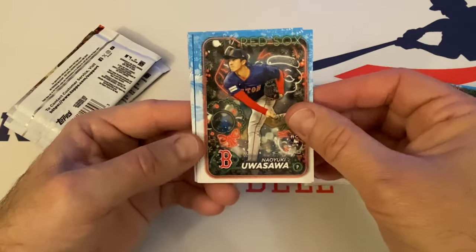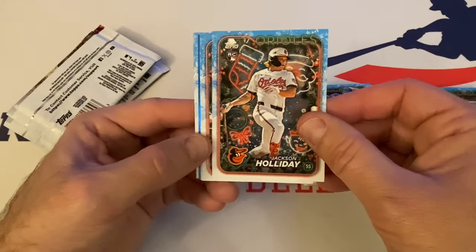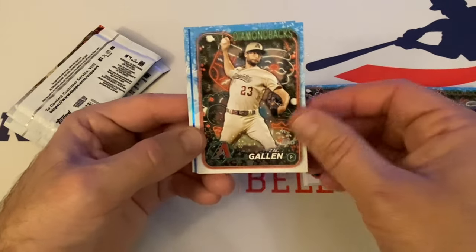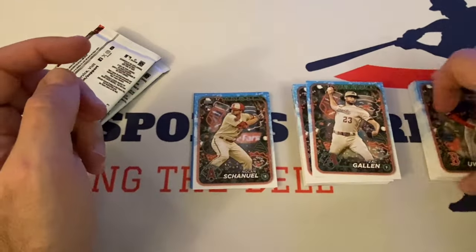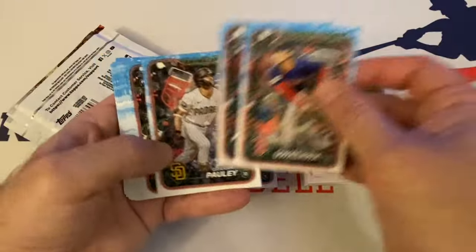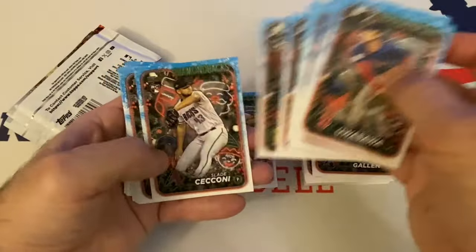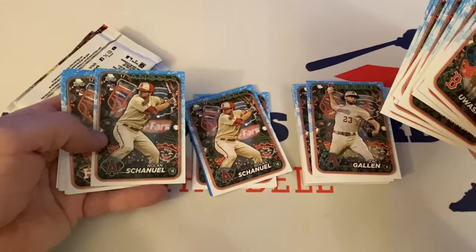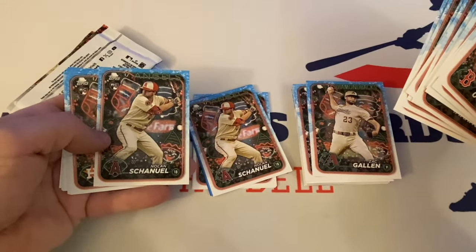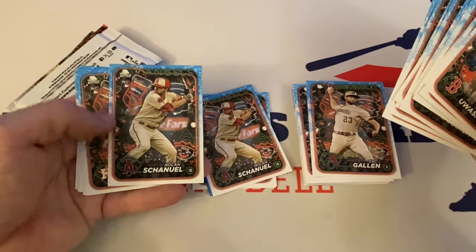Next pack. Uwashawa rookie for the Red Sox. Jackson Holliday rookie — that's nice. Zach Gallen. Nolan Arenado — we're getting doubles here. What's the difference? Let me see what's going on. Doubles — thank you very much, Topps, I greatly appreciate it.